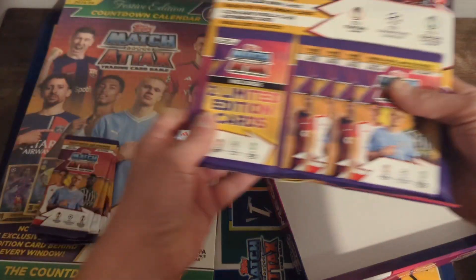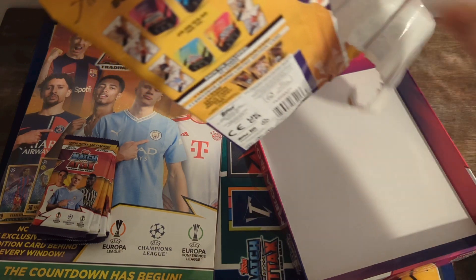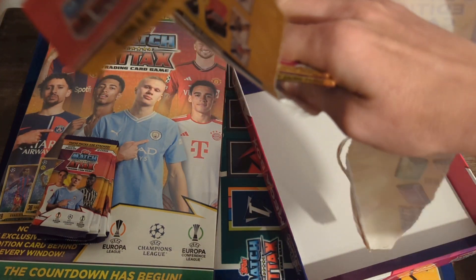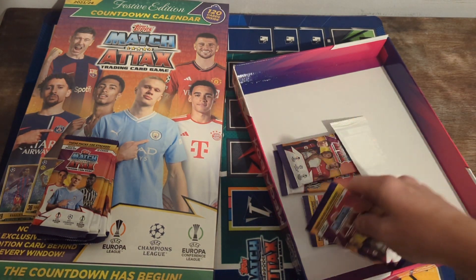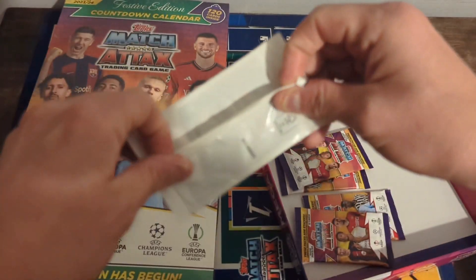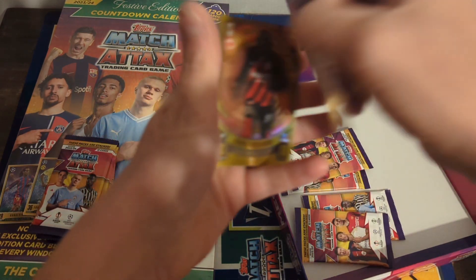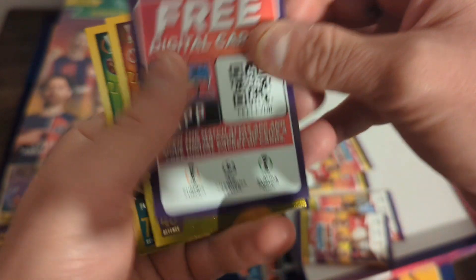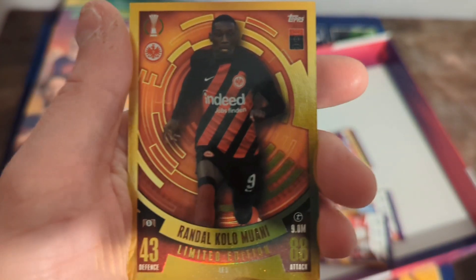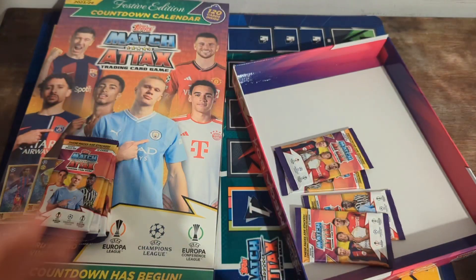Now I'll do the Mega Multi Pack. We'll need a few energy cards, one more shield, and a few limited editions. Let me open the limited editions first. There's your code card. Well, if I didn't have a Randall Colo Muani — I have two now. And a Lucas Paqueta Limited Edition as well.